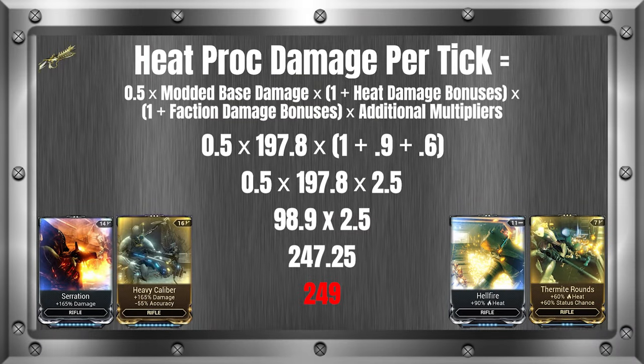Heat doesn't round each number when accounting for multiple stacks, only the final. This means that if we were to account for 6 procs using our example, it would be 247.25 times 6, and not 249 times 6. This gives us 1483.5, which rounds up to 1484. Then, again for some reason, Warframe adds an additional whole number to the final number, making it appear as 1485 in-game.